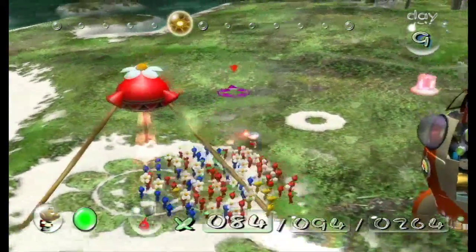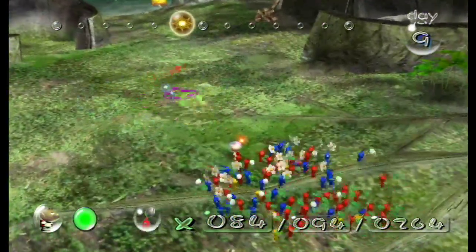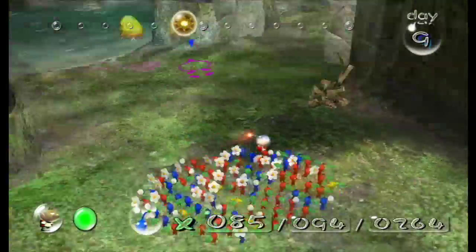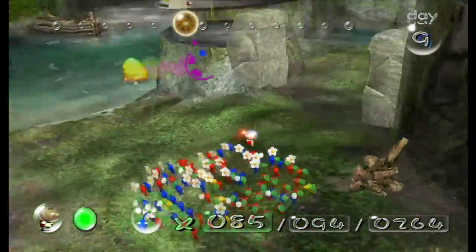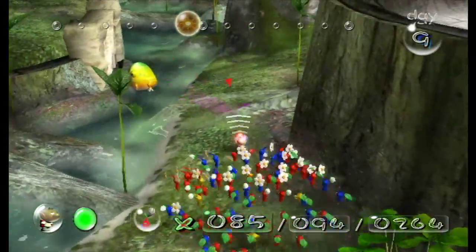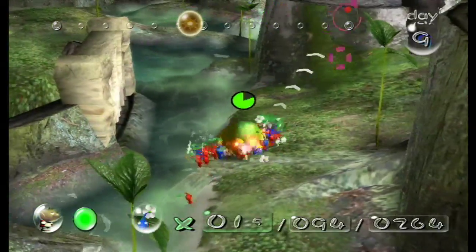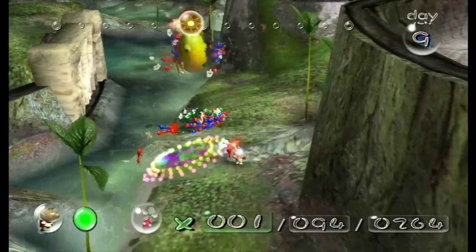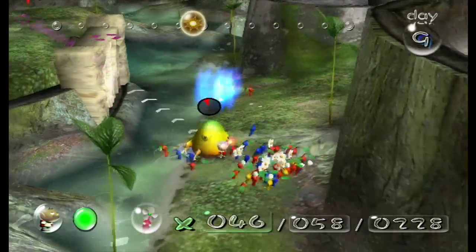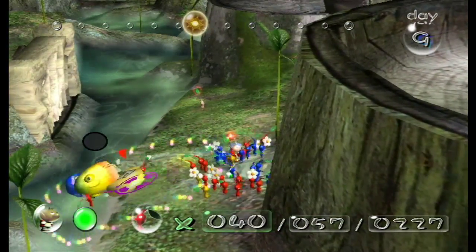I'm just jamming the A button right now, getting as many Pikmin back as I can. I have lots of Reds right now, which is good because the enemy I'm about to tackle is mostly vulnerable against Reds. Oh I see — it's our Yellow Woollywog. That's the thing that killed the Blue Pikmin. This is what I absolutely hate about Woollywogs — they tend to be on areas that slide a bit, and because of that it makes it extremely easy for them to defeat some of your Pikmin.